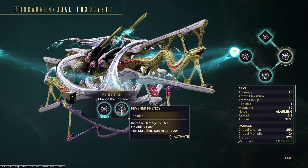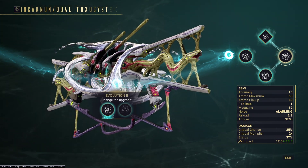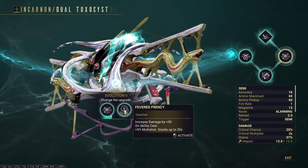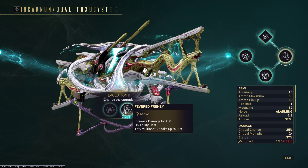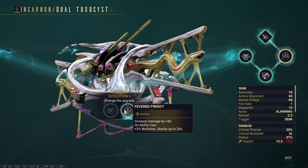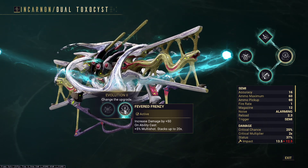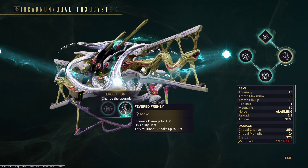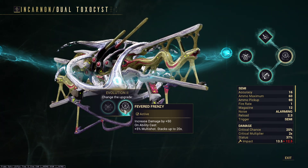Assuming you're in the category of getting an Incarnon for this, you probably have things like Lethal Torrent and the Galvanized multi-shot mod. The issue is that the multi-shot is a bigger bonus - it is - and it even compensates for the loss of base damage. But in an average mission, when you're running through doing an Exterminate or something like that, you're not going to get 20 stacks on this. So it's less base damage and potentially more multi-shot, and that will overcompensate.